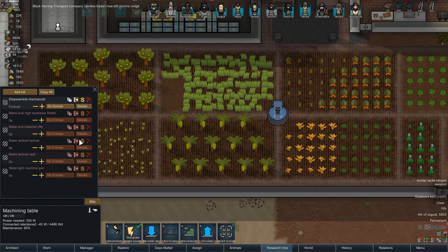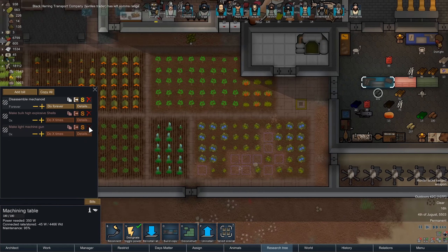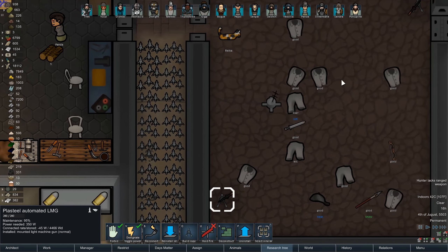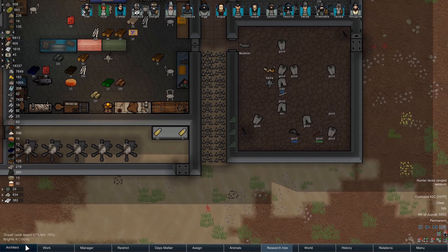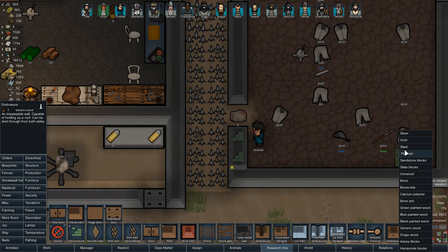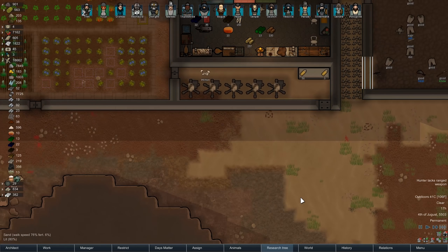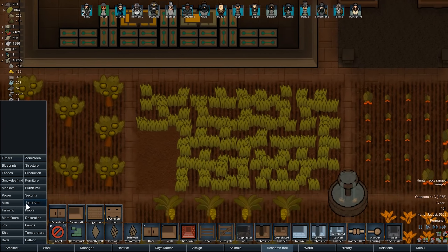Textile trader's gone - see you in the next millennium. Anti-material rifle was made. Tactical helmets and vests are fine. Light machine gun is go. There's a normal quality light machine gun and I'm okay with that. Deconstruct these, and we're going to replace them with embrasure tiles. Where are the embrasure tiles? Right here. Steel, please. Do it up. That way when we have invaders head that way, they will be in for a heck of a surprise.